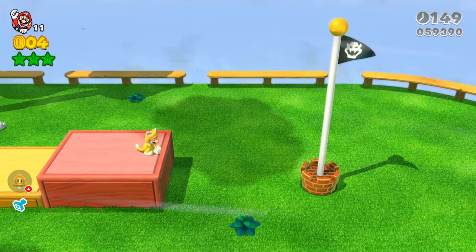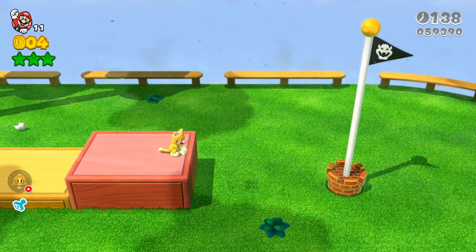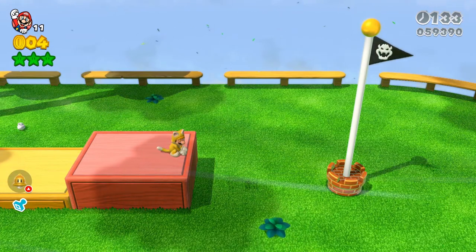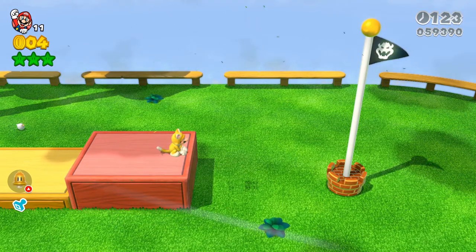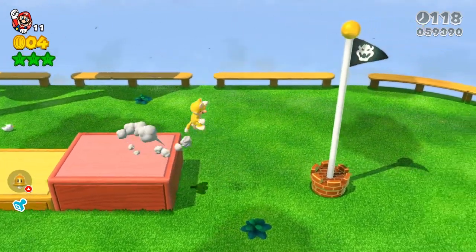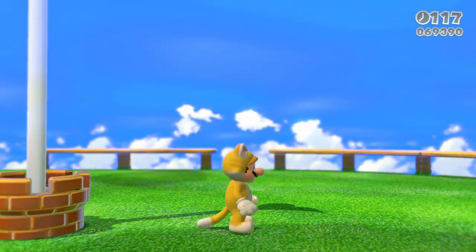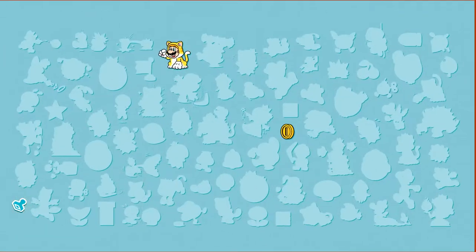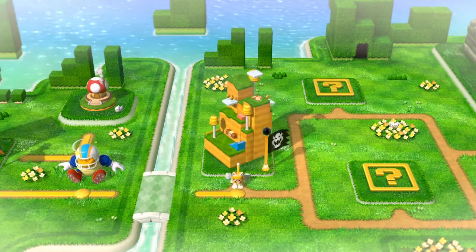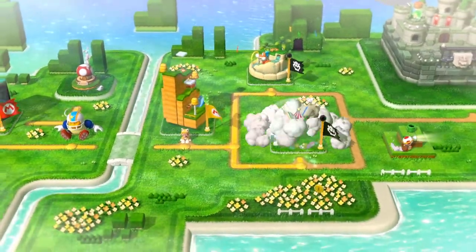People have been asking how do you turn the goalpost gold on the world select map. When you're selecting a level you see the goalpost — some of them turn gold after you beat the level. To turn it gold you have to climb to the top of the goalpost. Cat Mario is probably the best way since he climbs up by himself and slides all the way on top, turning the flag gold. This certifies 100% completion — making sure you've gone through all exits, collected all green stars, and gotten the sticker stamp.